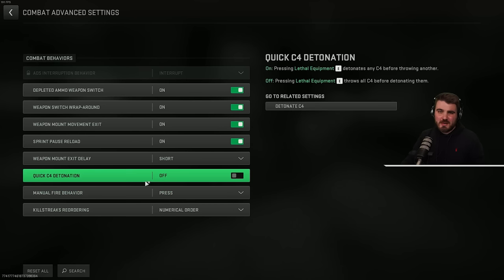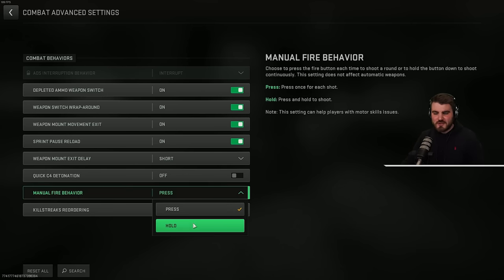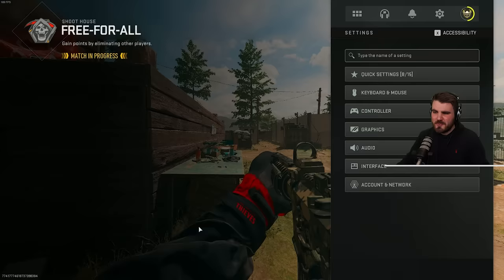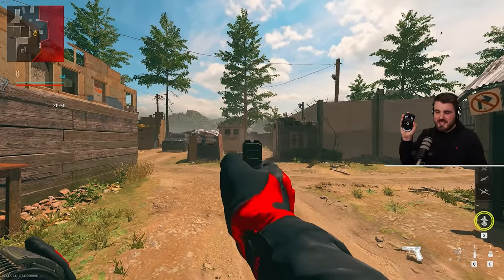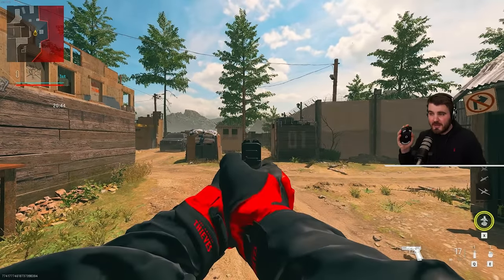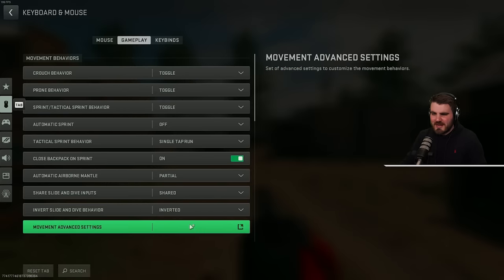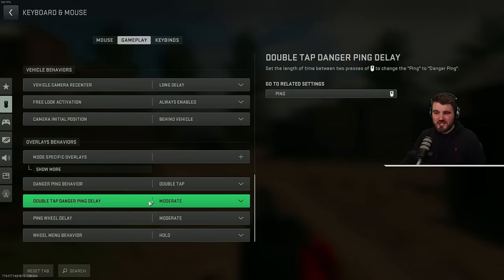In combat advanced settings, there's nothing I would recommend you change. There was a slightly viral video that said changing manual fire behavior to hold made all your manual fire guns like pistols and single-shot DMRs shoot automatically and would be really good. But in actual testing, it's not that useful — it does shoot without you having to click constantly, but it's considerably slower than if you just pull the trigger really quickly. So I'd just recommend you leave that at press, and honestly everything else in this section leave at default — it really doesn't have any effect on movement or aim.